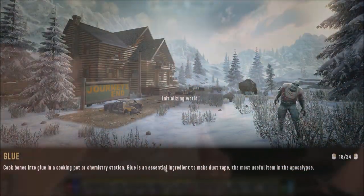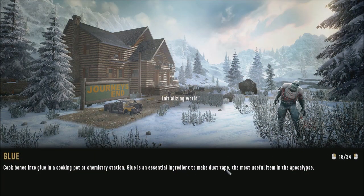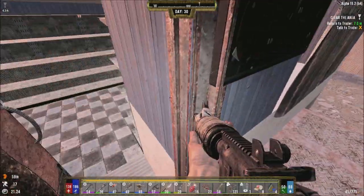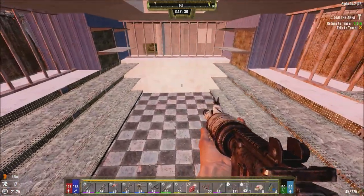Wait, why is this bugged out? It says here glue is an essential ingredient to making duct tape — the most useful item in the apocalypse. And that's true — you need to make sure you have a ton of it. When talking to the trader I just need to set that first row again, because since I re-locked it my locked row on top is unlocked. When you want to sell stuff and do sort inventory, you don't want to accidentally sell stuff that was meant to be locked.